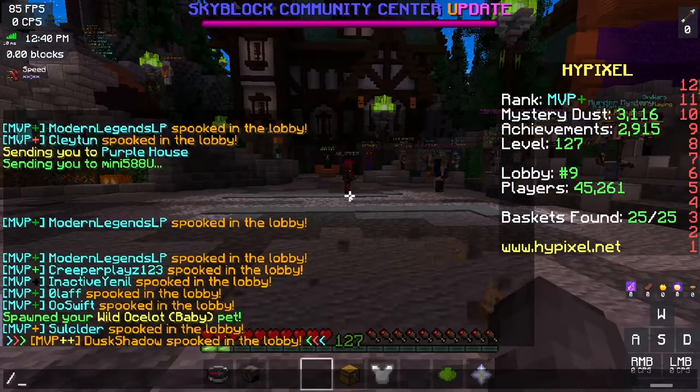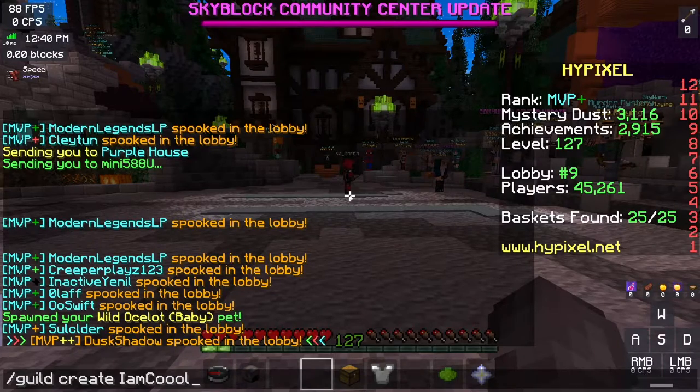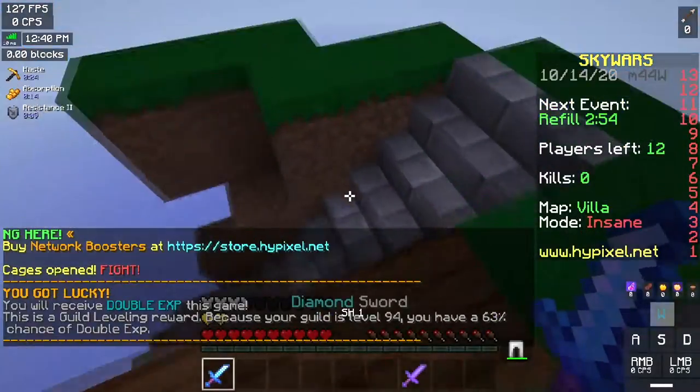You can also create guilds now with slash guild create and then your guild name, for example 'I am cool', and then you can create a guild. A more recent feature is that you can actually use a replay system.